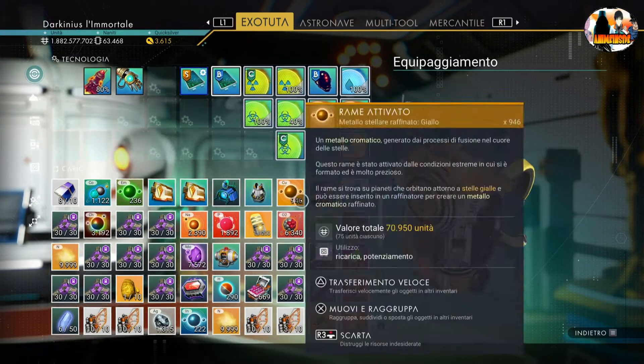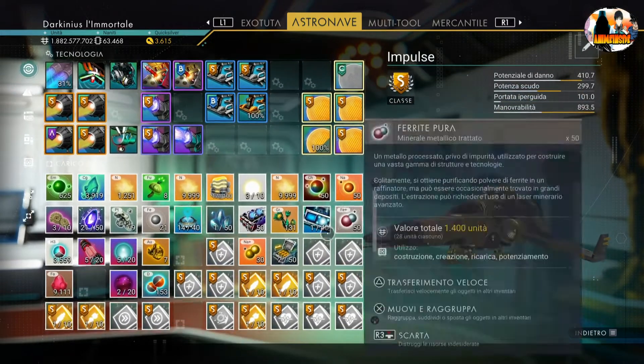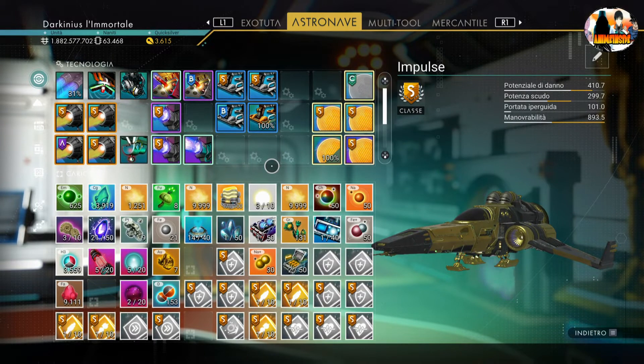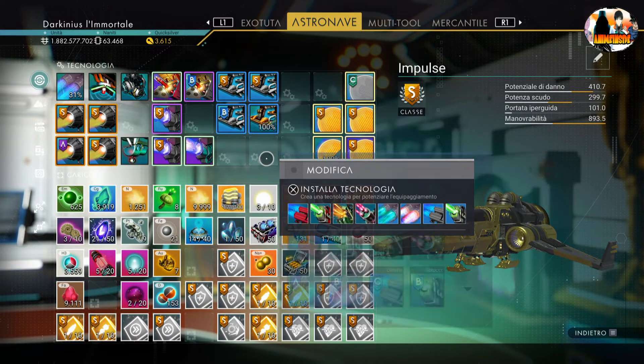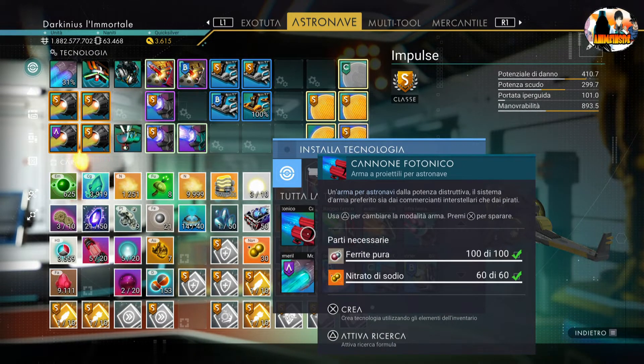Passiamo all'astronave. L'astronave è lo stesso discorso: sbloccatevi tutto quello che c'è da sbloccare. Adesso c'è la possibilità di disinstallare le armi iniziali di una nave — quindi, per esempio, il cannone fotonico, che era l'arma principale del caccia dorato, io l'ho disinstallata perché a me non serve.